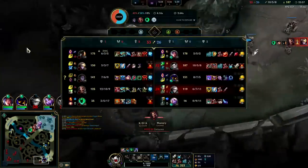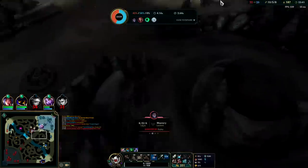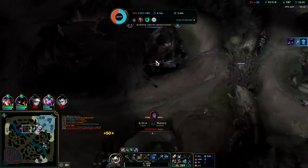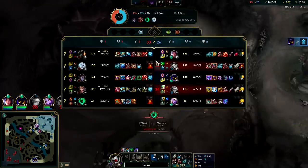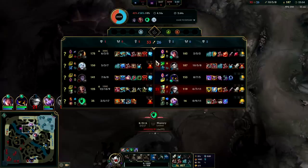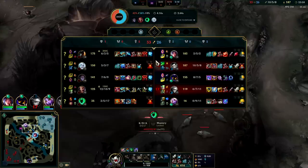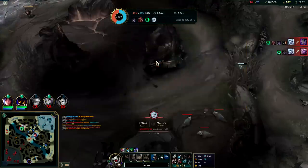Veigar on the split — if he doesn't group this game is 100% over, but if he does group we 100% win. I shouldn't have gone in though — I thought I could run down the Draven-Thresh, they're too fast. Thresh lantern plus Draven speed-up would take me a considerable amount of Ghost just to get to them, let alone stay on top of them — because even once we get to Thresh he flays us off and then we die.